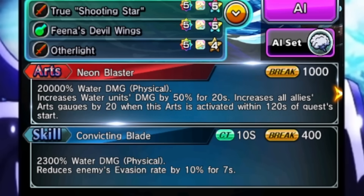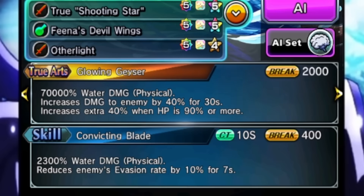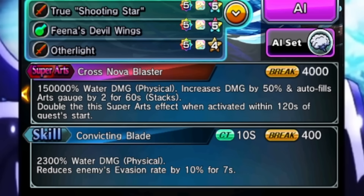In terms of what he's actually doing kit-wise, the skill is just lowering evasion rate — nothing too crazy. The art is a water damage buff along with 20 art gauge to the entire team. The true art can give you a massive 80% damage res down on the enemy, so it's a very quick true art too — not that slow. And the super art is a ramping super art, giving you art gauge and damage. If you use it within the first 120 seconds of a quest, you're getting 100% damage and 4 arts per second instead of just 2. Disgusting.